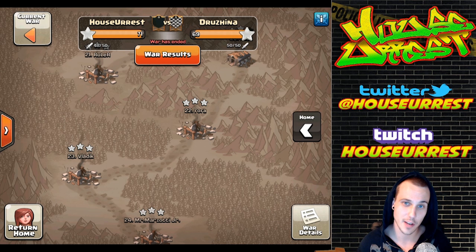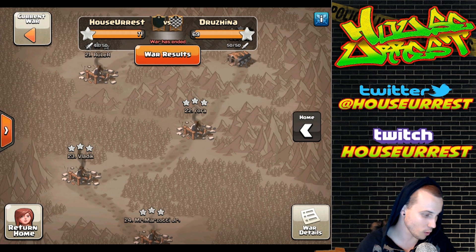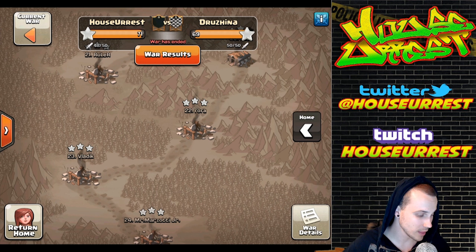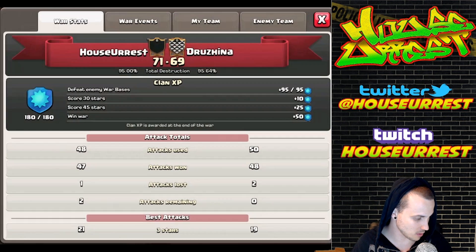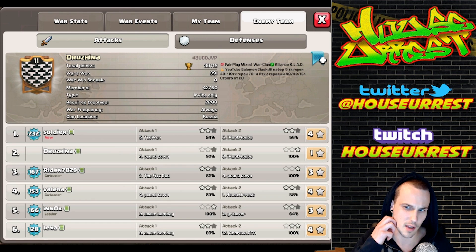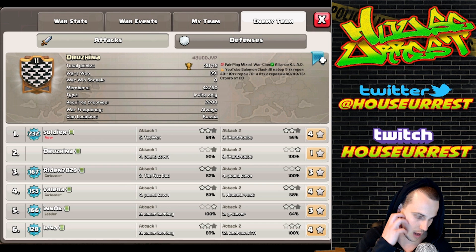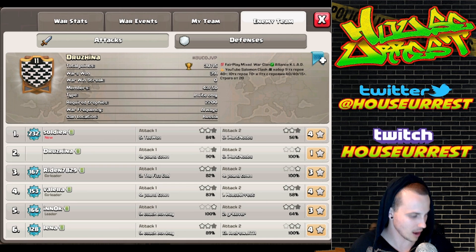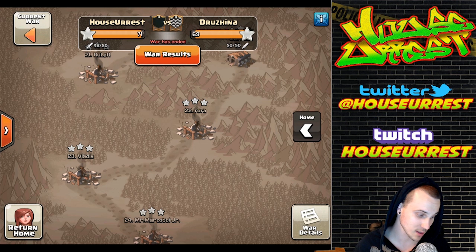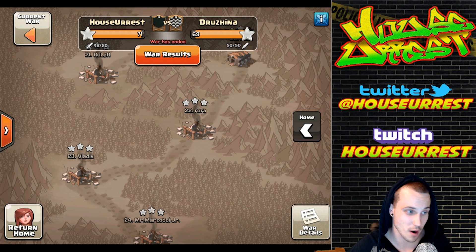What is going on Clashers - for today's video I thought I would do a war recap of our very last war. We faced a clan called Drusina, and if any of you are involved in the TWC circuits - the top war clan - you've more than likely heard of this clan. They're number 36 in the world right now for war wins with 391. We tried hard at this war, and we even switched around about 40% of our TH11 and TH10 bases just in case they'd taken our base from one of my old YouTube videos.